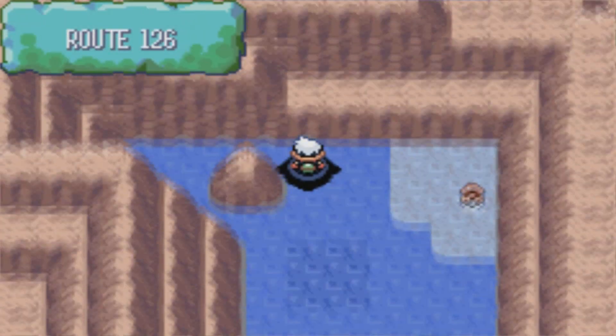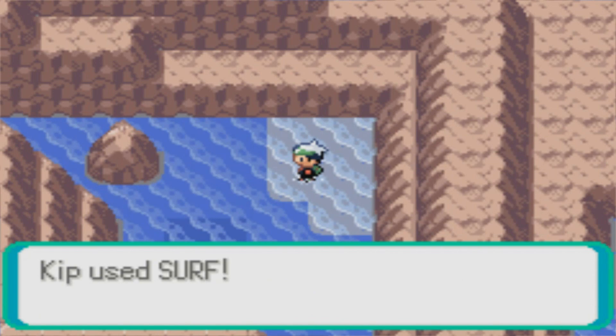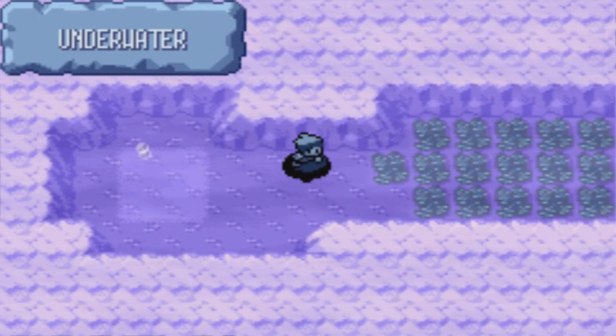It's easy to get kind of lost when you're doing this kind of stuff, because there's just a lot of different areas. But if you come over here, you can find a green shard. Remember, the shards you actually use at the treasure hunter's house to get stuff like fire stones, leaf stones, water stones, and thunder stones. Green shard is the leaf stone, so you can keep that in mind.